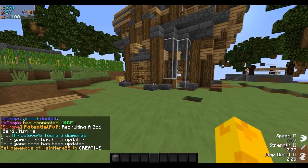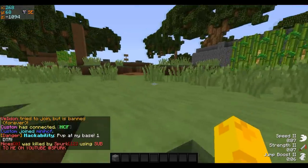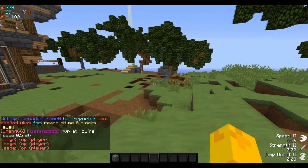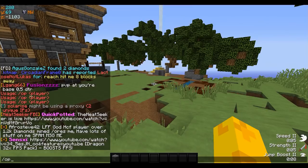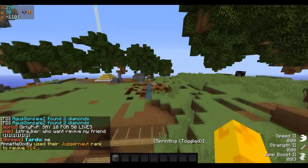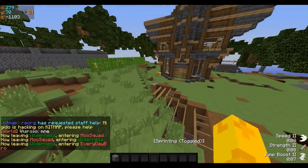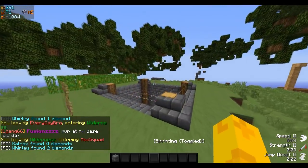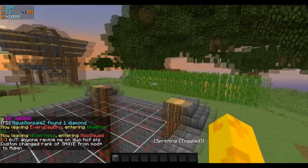Another perk is I can actually op other players if I wanted to. I'm not going to do it because that's a little overpowered, but you can type /op, and if it doesn't say unknown command, that means you can op any other player on the server. Technically, if I really wanted to, I could just start opping 100 people and they would all have the highest rank on the server. It's kind of scary that they trust a lot of people with it, but with a lot of power comes a lot of responsibility.